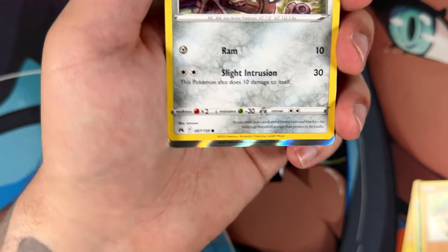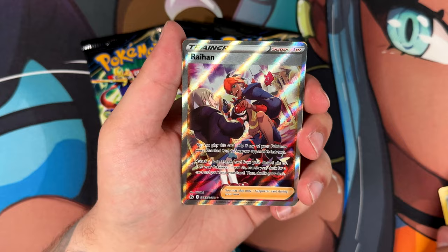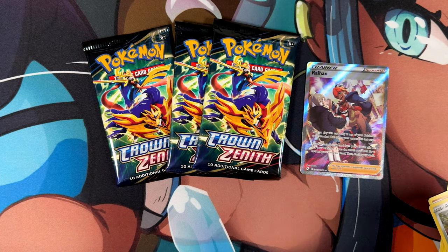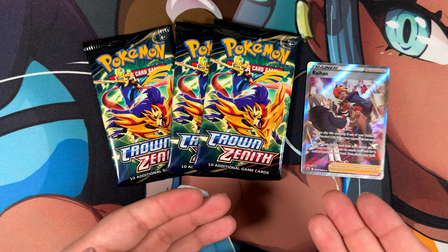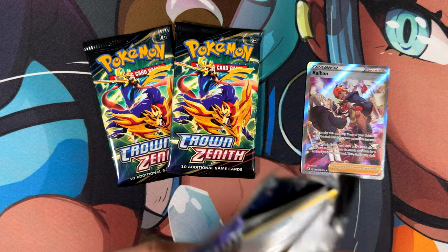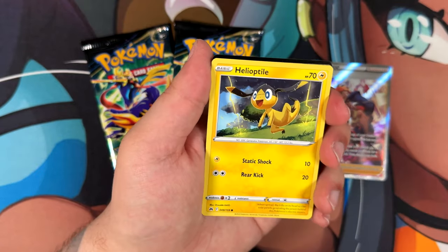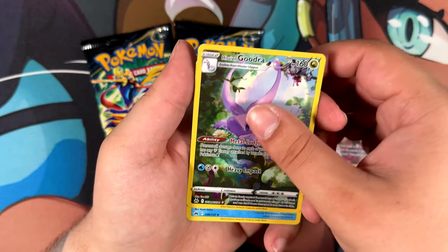Do you see that shine? First booster pack of Crown Zenith and we already have something - yo, we have the Raihan! Nice. First pack of Crown Zenith and we already have something. I'm gonna miss when Crown Zenith isn't in print anymore. Maybe I should stock up on products - stock up on a case of ETBs, and whenever I feel down from horrible pull rates of these newer sets I just open an ETB of Crown Zenith. Raihan right off the bat, nice. That's a really cool full art trainer.